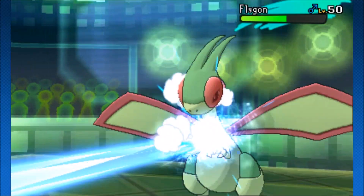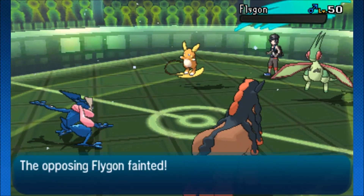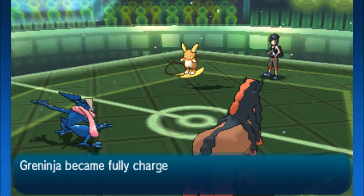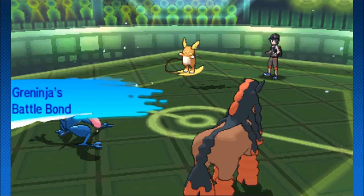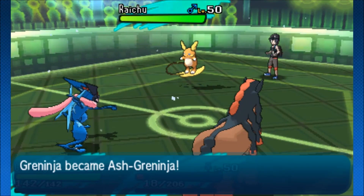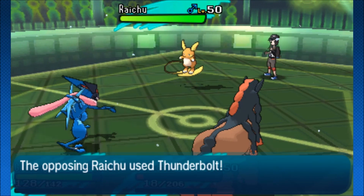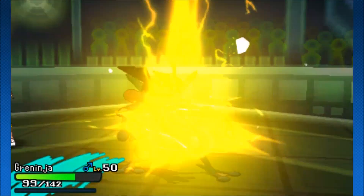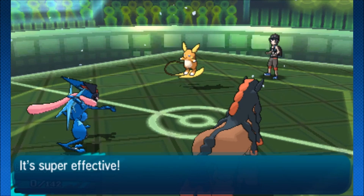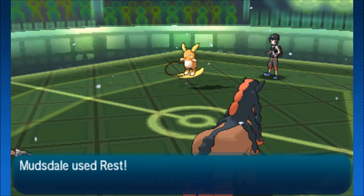Ice Beam once — Flygon goes down. Greninja might be the one sacrificed for Raichu. That's the Battle Bond ability — now it's over. So much damage coming out of Water Shuriken, Greninja getting the boost. There's Life Orb Raichu with a Thunderbolt — aimed at Greninja. But then we get Rest, we get Chesto, we go for the Earthquake and then everything is pretty solid. That is the Mudsdale strat right there.